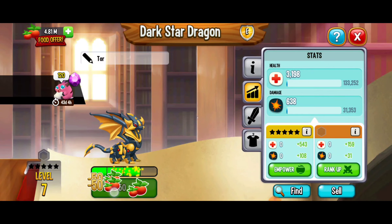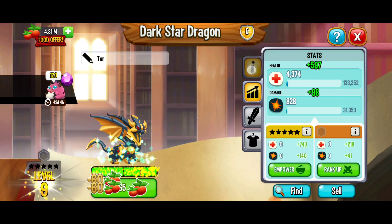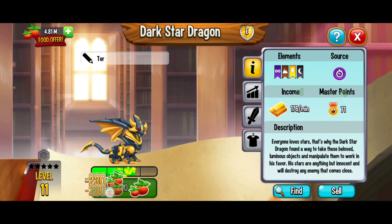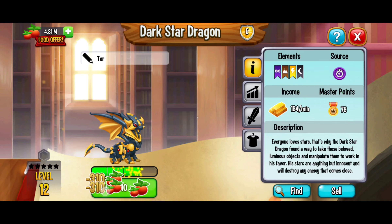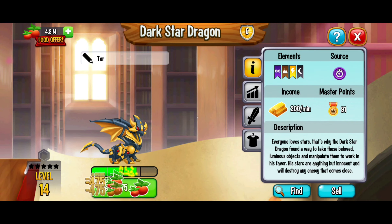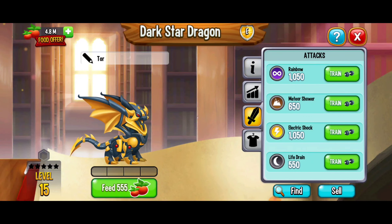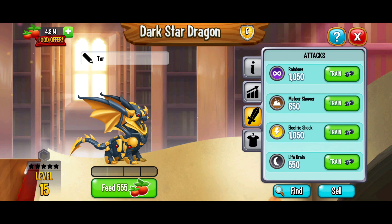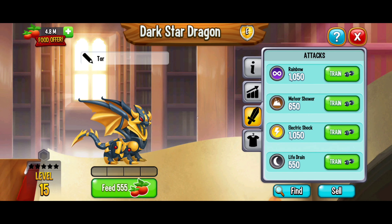Since it's an epic dragon it's not the strongest dragon ever, but it's still a super cool dragon. Let's go ahead and feed this a little bit — that's looking great. Checking out the statistics window — that's looking fabulous. We're going to get this dragon all the way to level 15. It's got the moves: Rainbow Meteor Shower, Electric Shock, and Life Drain. If you want to train this dragon to make it a little stronger, that would be perfect.